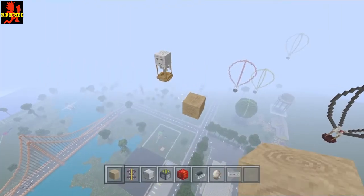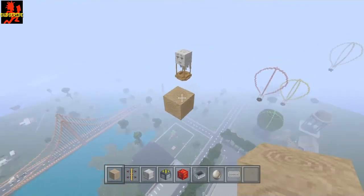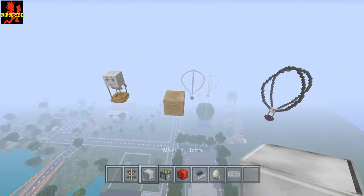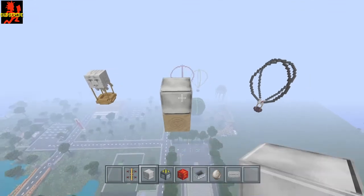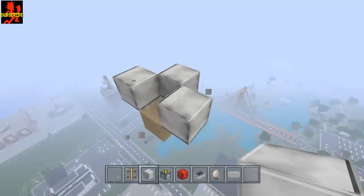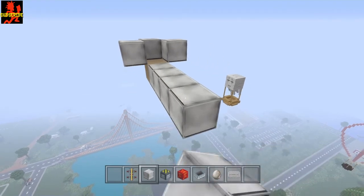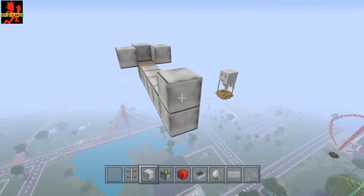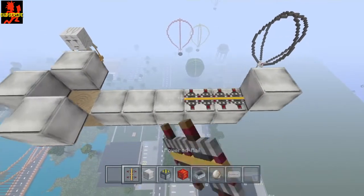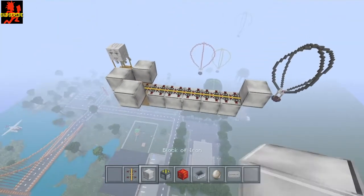The very first step is to go ahead and get a piece of soul sand. Place it at the height you want the balloon to be. Next, get a block of choice and place it all the way around like this. Then come out one, two, three, four, five and put one right here. Go ahead and put powered rails all the way down and also on top of this soul sand.